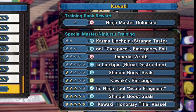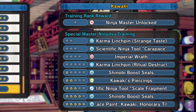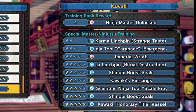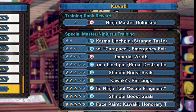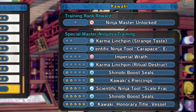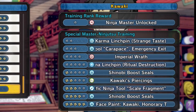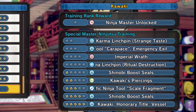Moving on to Kawaki's rewards that you get with the DLC. At rank one, the first star, you unlock him as a VR master. Then at rank two we get Karma Lynchpin Strange Taste, which is the first ninjutsu. Next we get a scientific ninja tool Car Paste, and we get Emergency Exit, which I'm guessing is the substitution. Then we got Imperial Rat, which is another ninjutsu, and Karma Lynchpin Ritual Destruction, which is the ultimate.